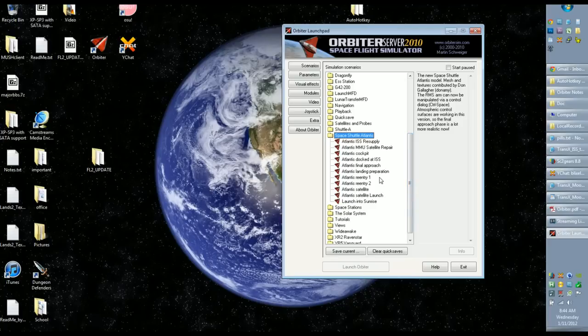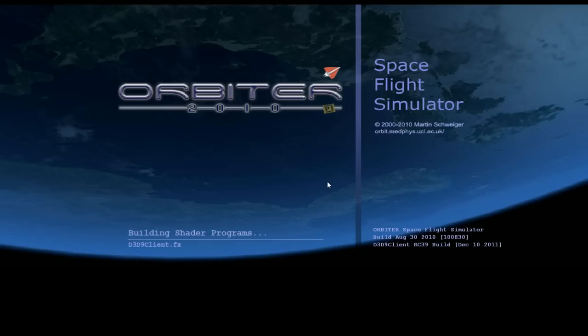I'm going to attempt to land the Space Shuttle Atlantis using the landing preparation scenario. As soon as it starts up, I'm going to set the time acceleration to 0.1x so that I can start an MFD, because you just don't have much time to do anything with this scenario — you've fallen out of the sky pretty quickly.